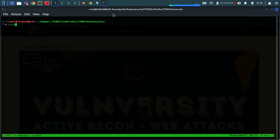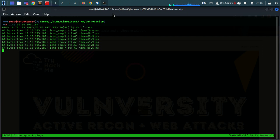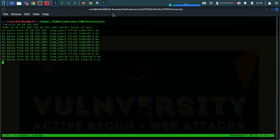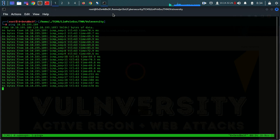So once more we are going to treat this as a black box pen testing. This means that we're not going to take a sneak peek into any of the answers in the room, because they might hint us towards the path we'll have to take to hack this, and we definitely don't want that.